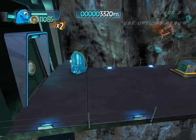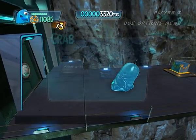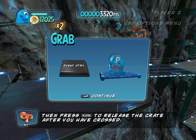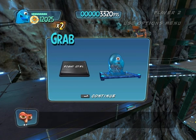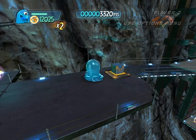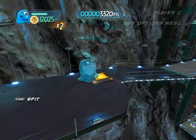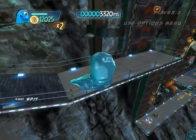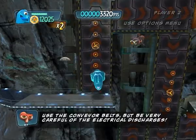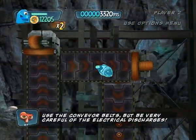Hatchway locked. Bob, grab a crate before crossing, then press the grab release button to release the crate after you have crossed. Use the conveyor vents, but be very careful of the electrical discharges.